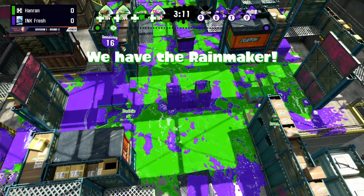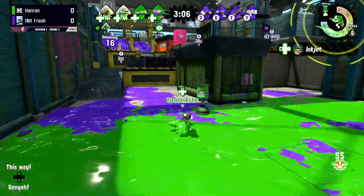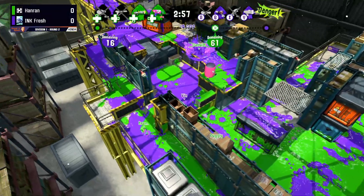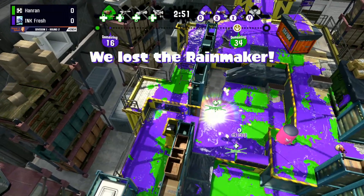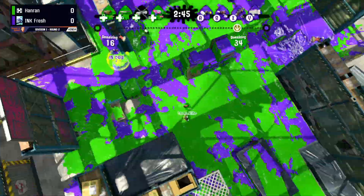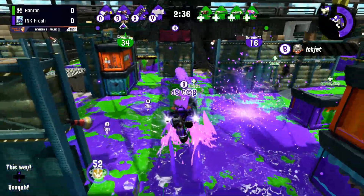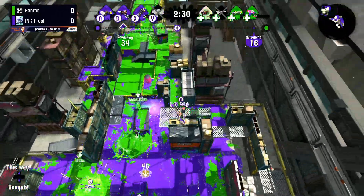We do see a white bar already coming out on the side of Inkfresh to pay for that expensive push. However, a push to 16 is just such a strong push already, even on the side of the map. But on Walleye, 16 is not safe because that wall bump can get you up to 11 points, so Hanran can easily take it back. They tried it, but they get stopped in their tracks. That push ends at 34, which is a pretty good push for early in the game.